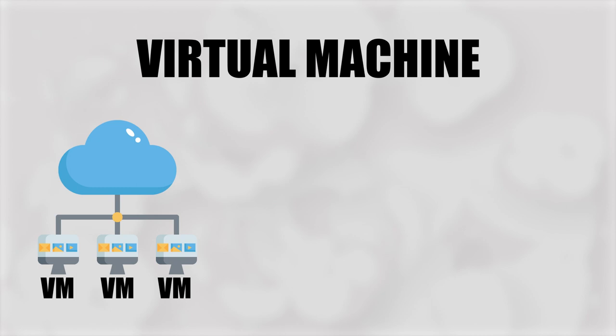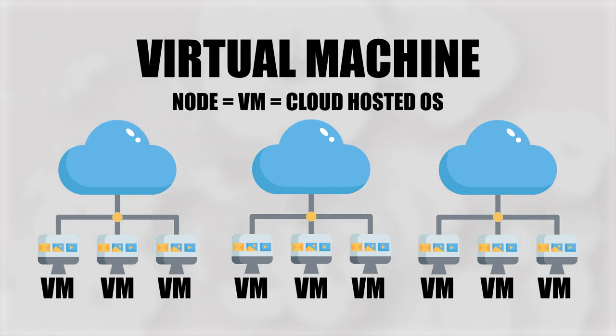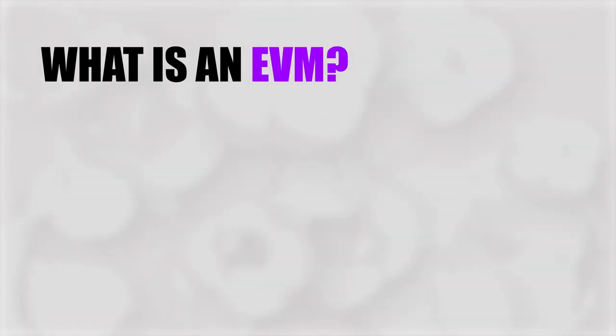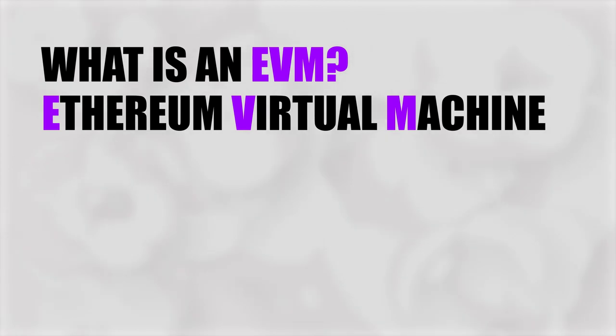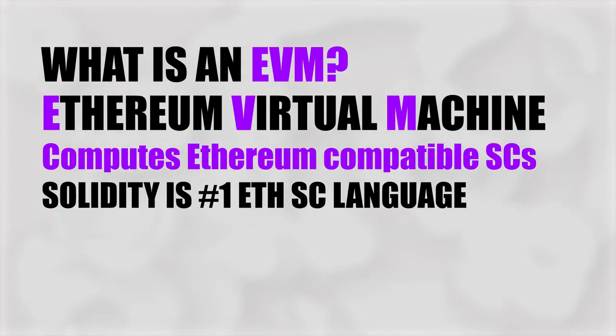In the context of smart contracts, we need to consider that a virtual machine isn't one super computer somewhere — it's many cloud-hosted operating systems, and we call these nodes. All of these nodes run the same software that performs a specific function, and that very specific function is to compute the output of smart contract transactions. EVM is the initialism for Ethereum Virtual Machine, and an EVM specializes in computing Ethereum-compatible smart contracts.